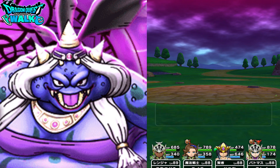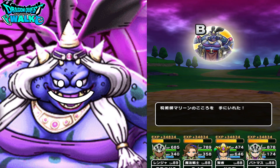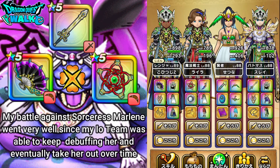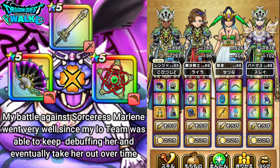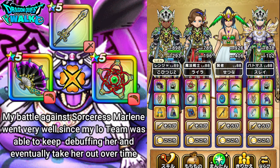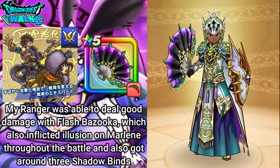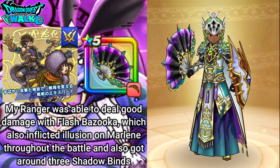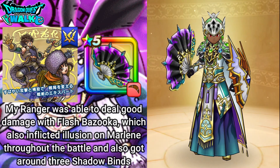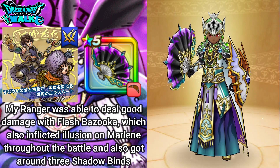And here I get a Beezle. So that was my battle against Sorceress Marlene. This battle actually went quite well. The main strategy was to keep the debuffs coming on Marlene. With my Ranger using Flash Bazooka, I was able to get Illusion put on her — she actually missed some attacks. I was also able to get Shadowbinds about three times during this battle, so that actually worked out quite well.